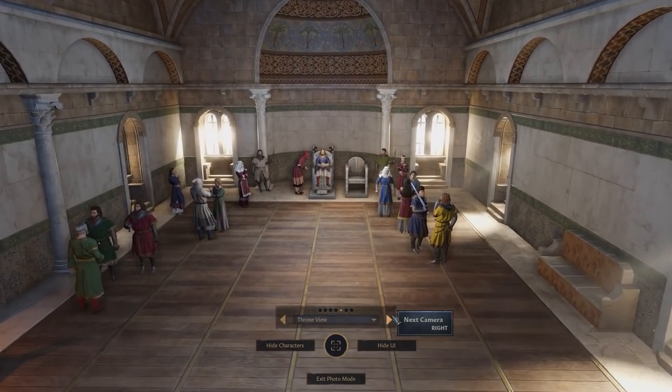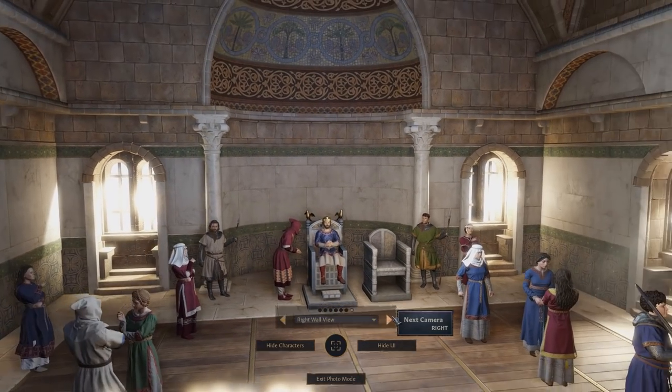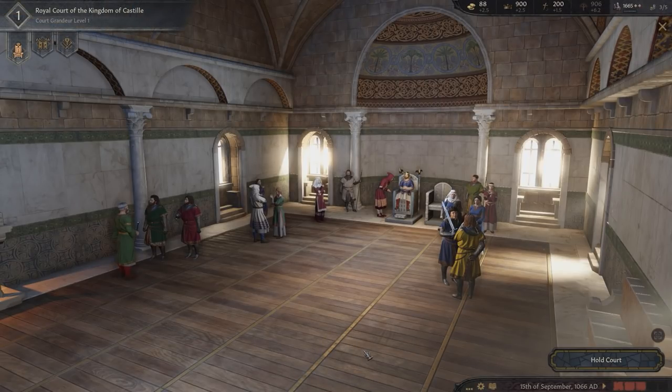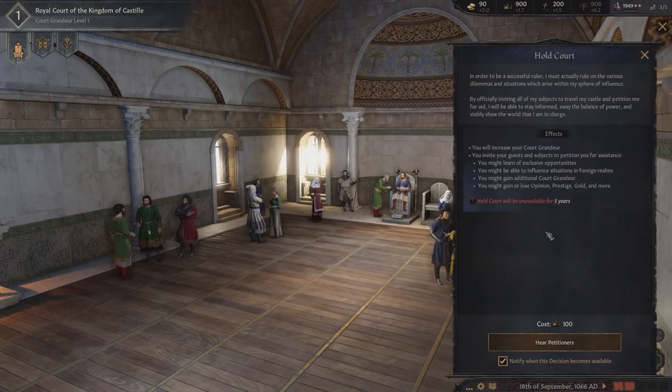There are essentially 3 menus within this room itself. The first gives us an overview of the court itself. From here, we can have a little fun with a completely new camera and photo mode, which lets you take pictures from various locations of the court. In addition, we have the hold court option, which is one of the most important features of Royal Court — it allows you to hold court.